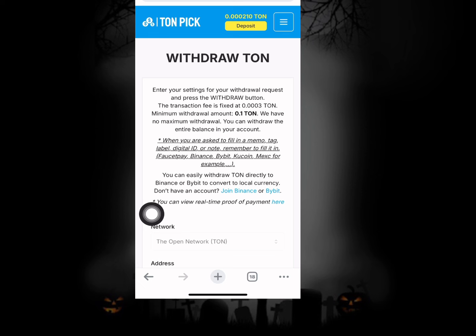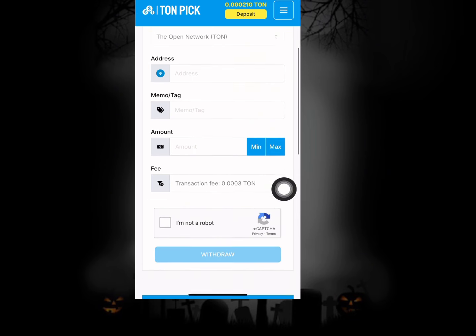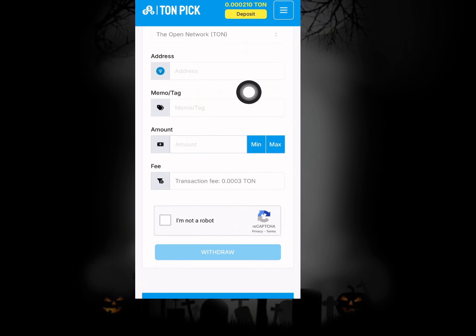You can easily withdraw TON directly to Binance or Bybit to convert to local currency. You can click on any of these icons to join Bybit or Binance. To withdraw, copy out your TON wallet address from your Trust Wallet, Bybit, or Binance, then paste your wallet address right here. If there's a memo tag attached, paste it as well, then click on max or enter the amount, and once you're done do your verification and hit the withdraw button.